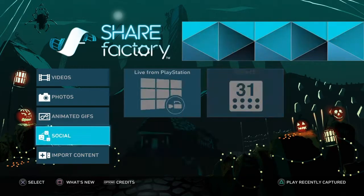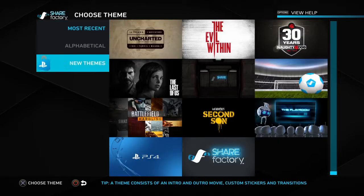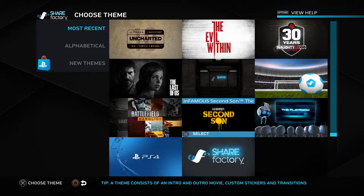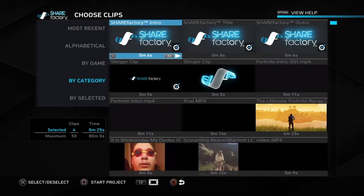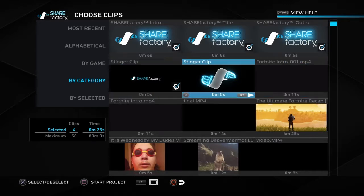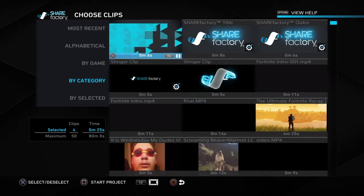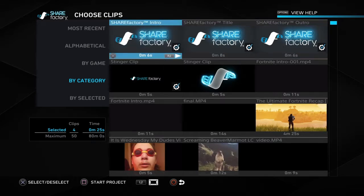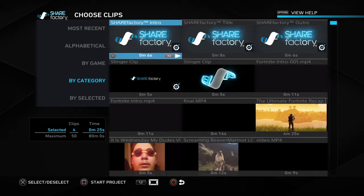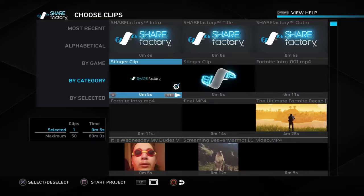First off, if you want to do a video you create a new project. There are already templates you can pick from — for example, select ShareFactory. You can see the previews of intros, title, intro, outro, whatever. You can preview a clip by hitting the R2 button for a quick preview. These are automatically checked, but you can uncheck them with the X button and just keep one or two. I like this one for the outro and this one for the intro.